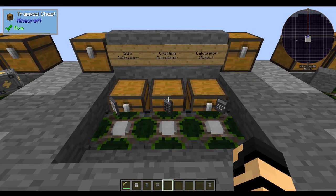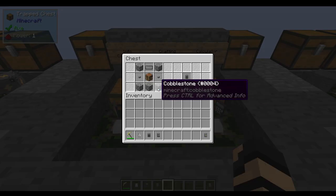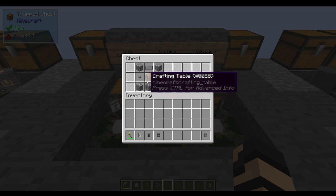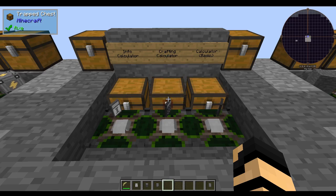The second thing you have here is a crafting calculator. The recipe is also very simple — it's almost identical to the other one, except you've got a crafting table in the center.